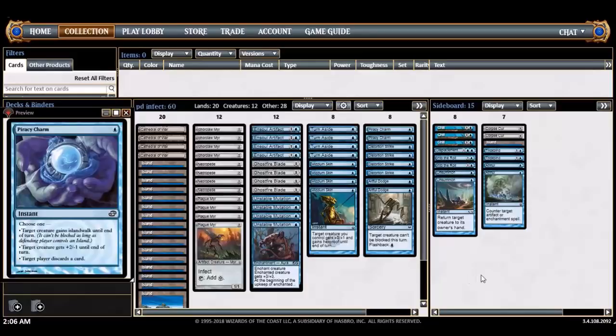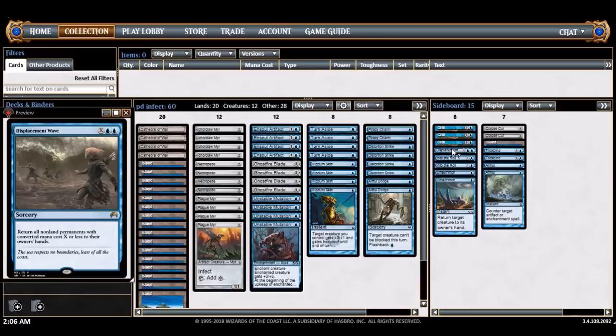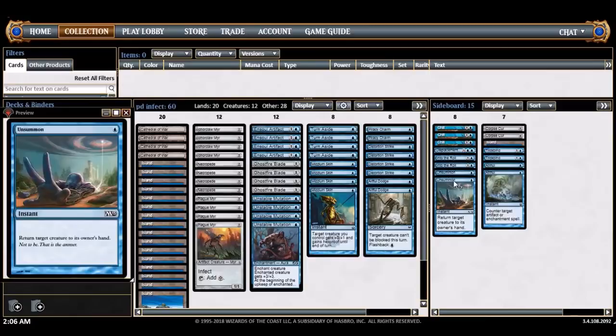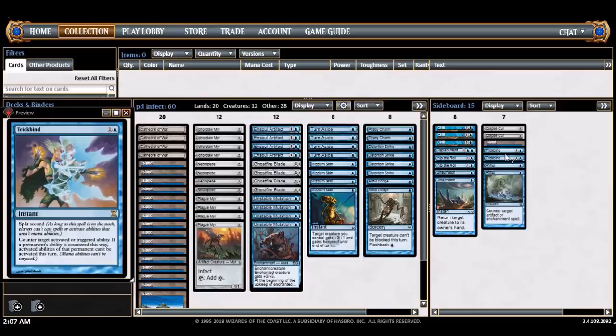The sideboard is mostly geared against red decks — I think red is actually one of my worst matchups because of instant-speed burn, so I have three Chills here. Spell Away is pretty good against one-drops. I'm also worried about Parallax Wave, so I have Annul here and also Trickbind. You can Trickbind the first removal of fading counters — if they try to remove a fading counter to exile one of your creatures, just Trickbind it and you'll be fine for the rest of the turn.